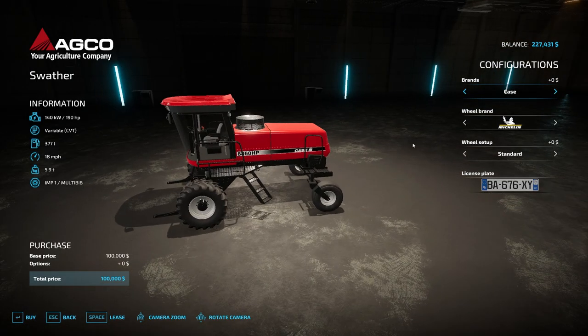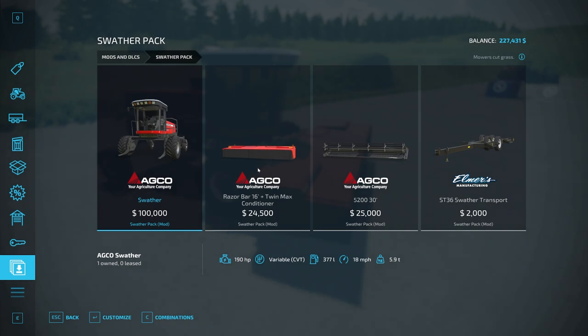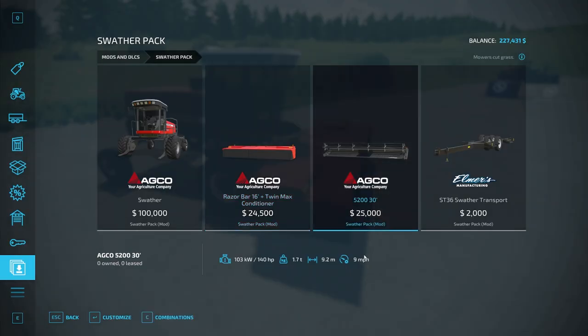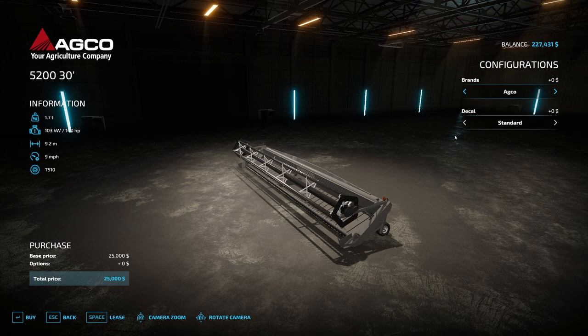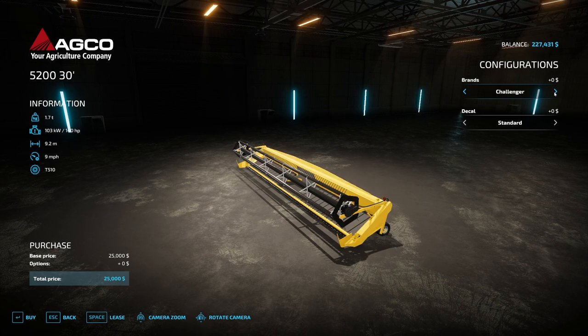You can go up here and adjust the brand to Case, Challenger, Heston, or Massey Ferguson, and adjust some wheel options as well. There is the conditioner, which again you can do whatever brand you need, and then there's this one here which is just going to be a regular mower that will also cut different crop types.